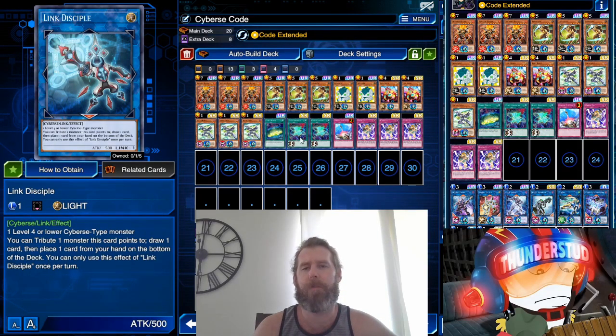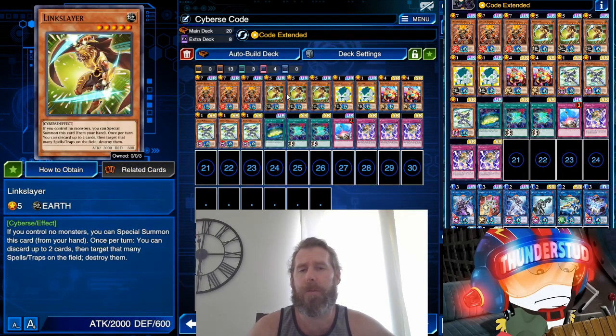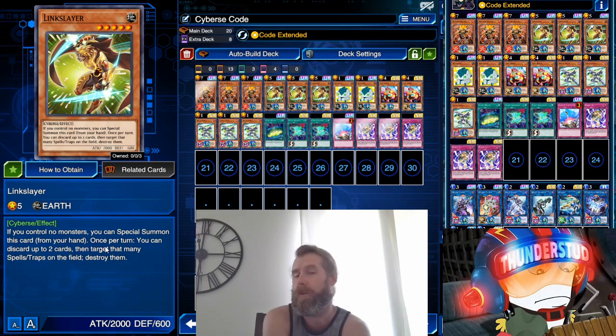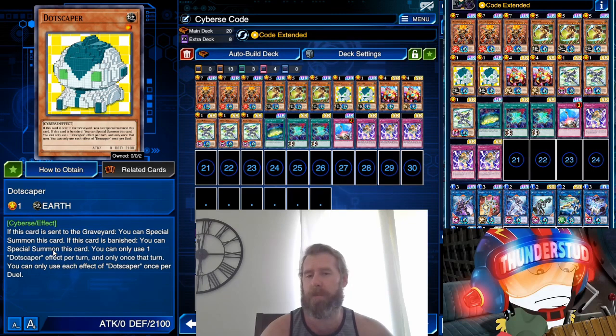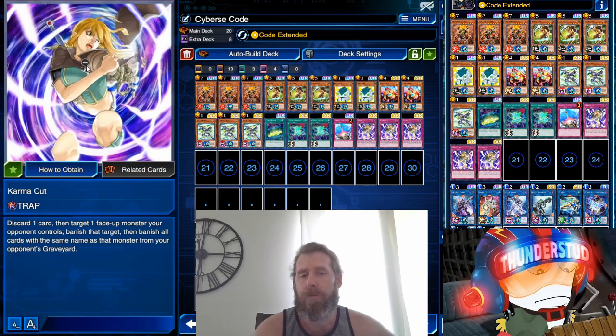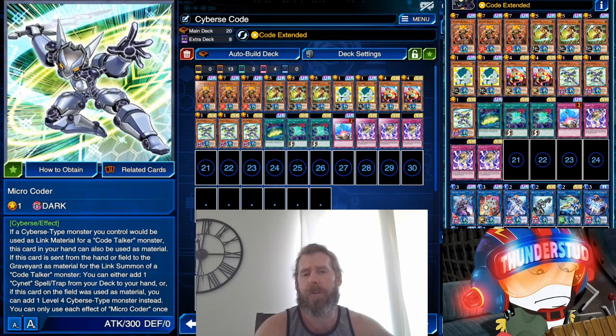We have Code Talkers, so the URs are Link Slayer — pretty good, a 2000 ATK body at Level 5 that you can just bring out as long as you don't control any monsters. Once per turn, discard up to two cards, target that many spell and traps and destroy them. Pretty good especially when we have things that want to be discarded, like Dot Scraper — a very good card. When it's sent to the graveyard or banished, you can special summon it. So you link summon it, throw it away with Psy-Net Mining, Karma Cut, or Link Slayer — he's coming back out. You can get three of these from Playmaker.